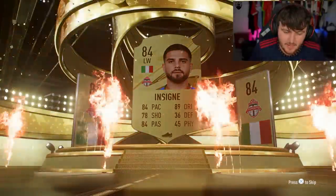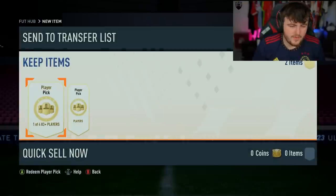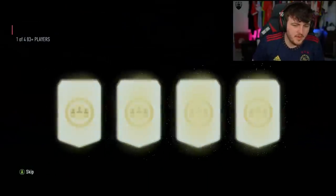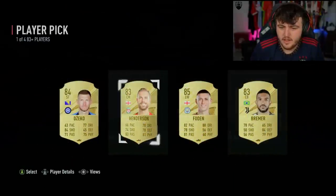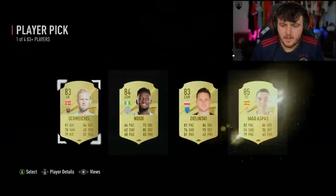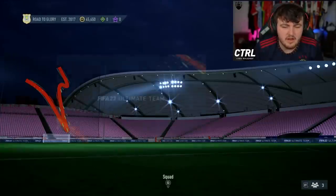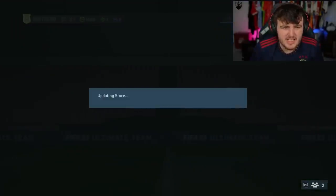So hopefully you enjoyed that. If you have enjoyed the video, please leave a like down below, subscribe if you're new around here, thank you for watching. We have the packs on the RTG boys — Philip Foden, fair enough. Second one — Iago Aspas. Two 85s, not great, no walkouts, no special cards. 28 packs.